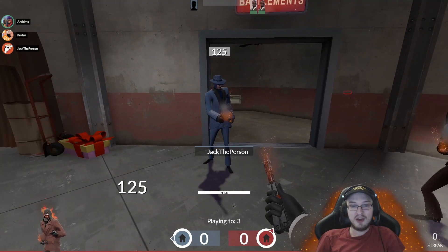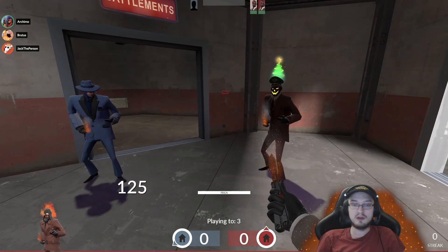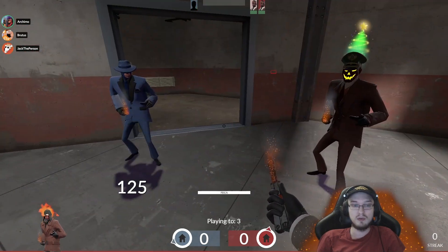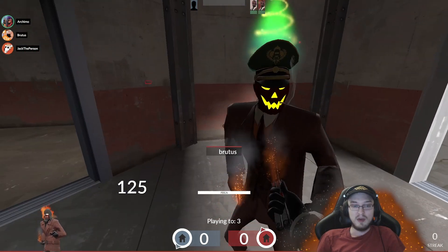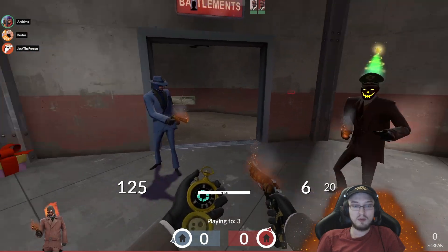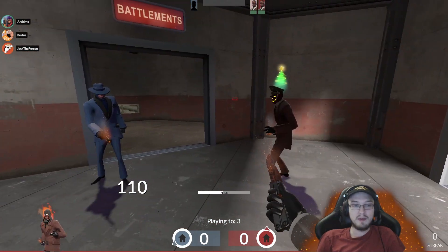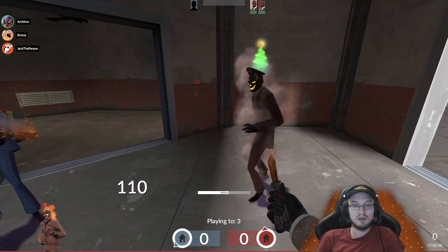Hello everybody, I've got Brutus and Jack with me here today. We're going to be showcasing how much an unusual weapon is super pay-to-win on Spy — just generally, this makes Spy super pay-to-win. You might wonder why they all have unusual weapons; that's because you can drop weapons. Jack shows them how — there, drop weapons, they pick them up, and it just makes it easier to show this whole exploit.